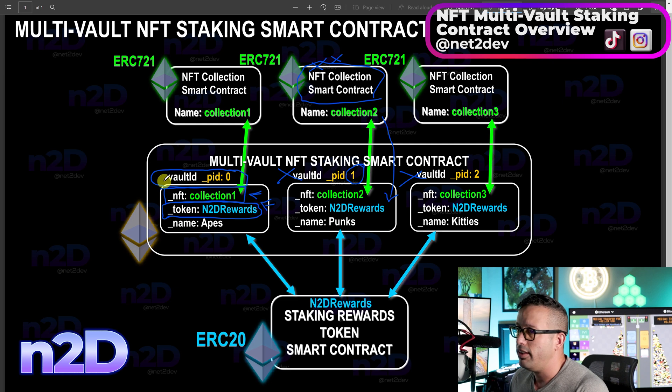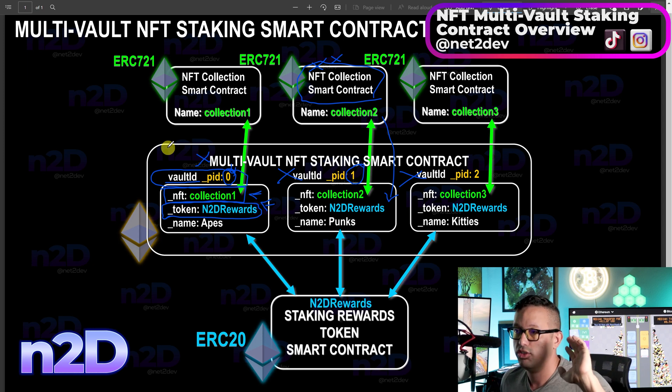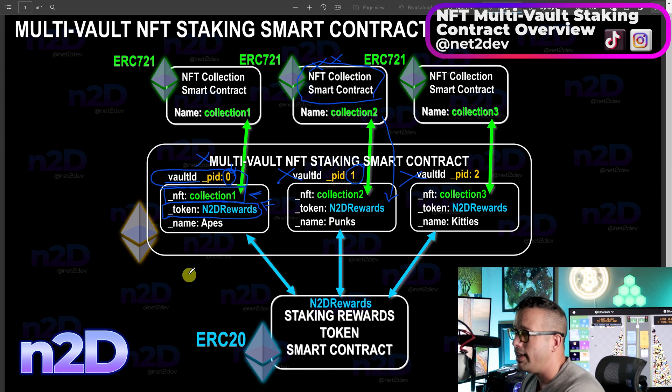The vault ID is a number allocated every time you deploy a vault. It starts at zero — the first vault gets ID zero — then continues one, two, three, and so forth. On the next video I'm going to add that functionality to the existing staking smart contract. When we deploy the new contract I am not going to ask for a collection address or a token reward contract — you just deploy it and then start adding vaults.